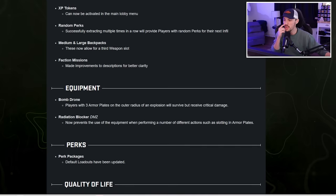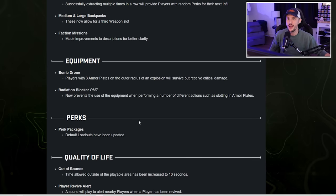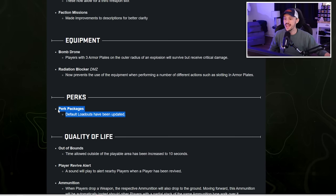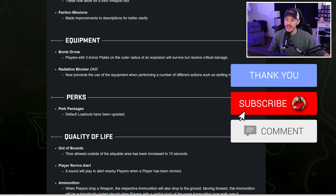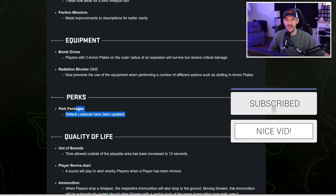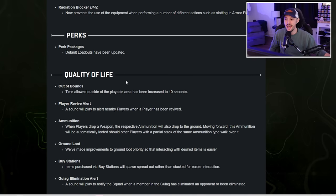We also have changes to the Black Site. For bomb drones, a player with three armor plates on the outer radius of an explosion will survive but receive critical damage — you'll be broken, but you won't go down immediately like before. Default loadouts have been updated. My guess is they removed the Scout default loadout, meaning there's probably no more Birdseye — they likely realized Birdseye was broken and just removed Scout. We'll see in the next few days as we drop in.